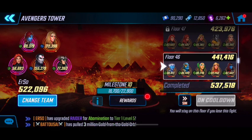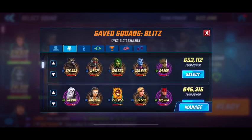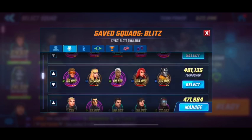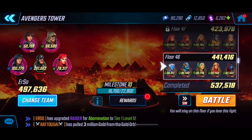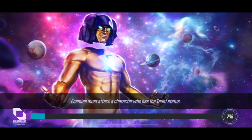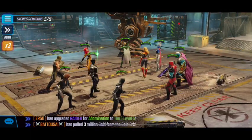Now for Floor 46. This one's not particularly interesting — I just picked probably one of my weaker teams that is still capable of beating this and won't probably be able to use later, which is my Inhumans. Basically, it's just survive until Black Bolt gets his ultimate off, kill everyone, the end. Not that interesting, so I can pretty much fast forward through this entire floor.